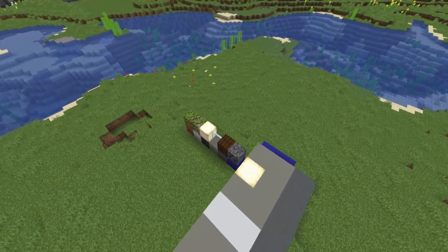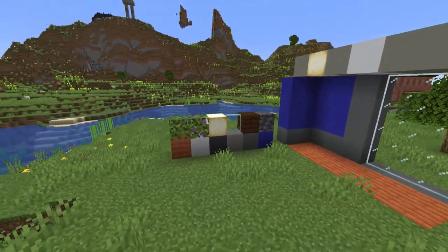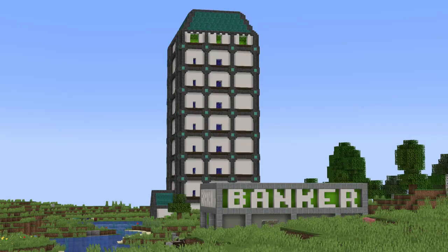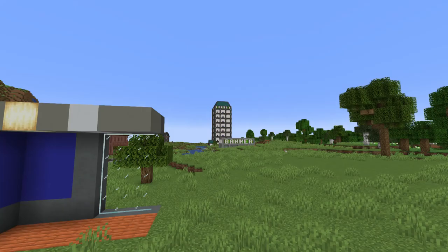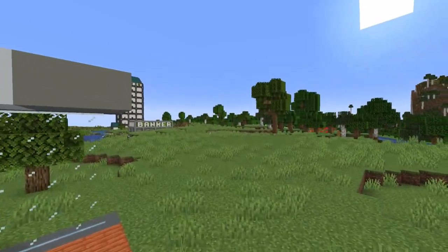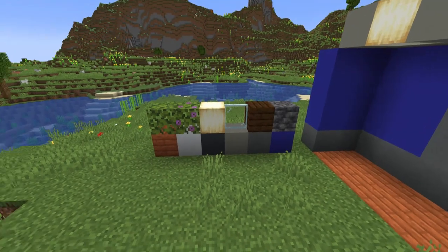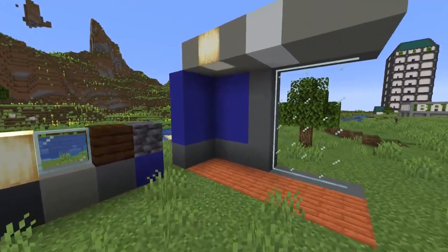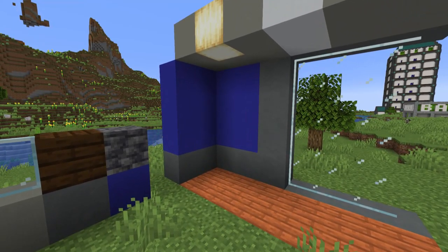We're going to start out with a large palette, because this is a large building, roughly equivalent to this hotel over here — which could easily be a hotel tutorial if you just make the rooms bedrooms instead of offices. We're going to use acacia planks for the floor and blue concrete for the walls, or just any vibrant color.